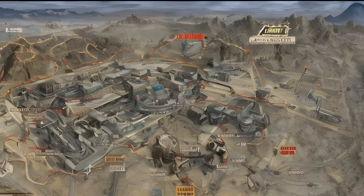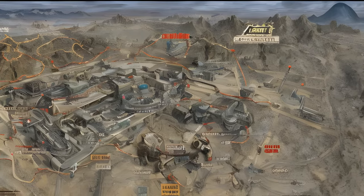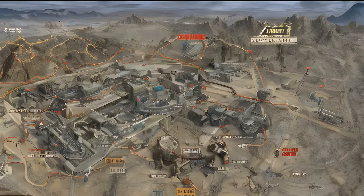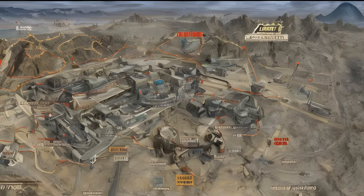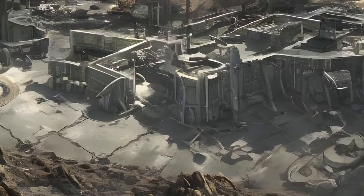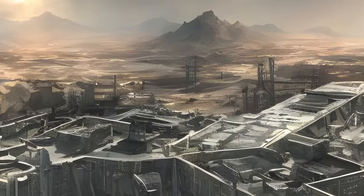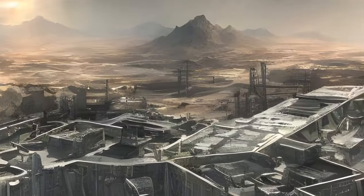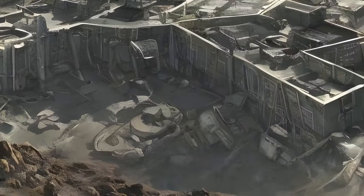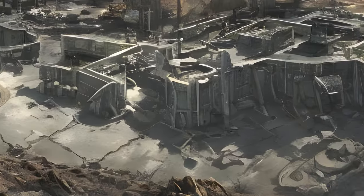Map locations in Big MT include: Big MT East Tunnel, Big MT North Tunnel, Big MT West Tunnel, Construction Site, Elijah's Watch, Forbidden Zone Dome Entrance, Hazmat Testing Ground, Higgs Village, Little Yangtze, Loading Station, Magneto Hydraulics Complex, Mysterious Cave, Saturnite Alloy Research Facility, Securitron Deconstruction Plant, Signal Hills Transmitter, The Cuckoo's Nest, The Sink, The Think Tank, Ulysses Point, and Waste Disintegration Platform.